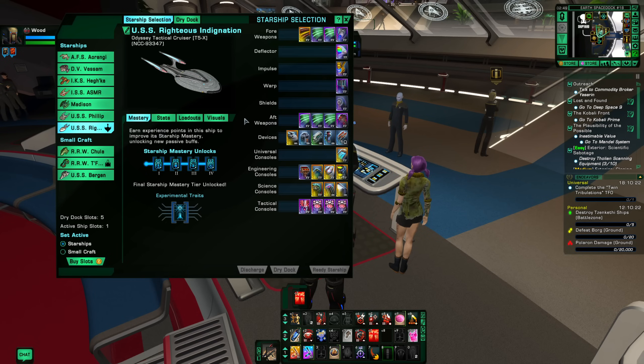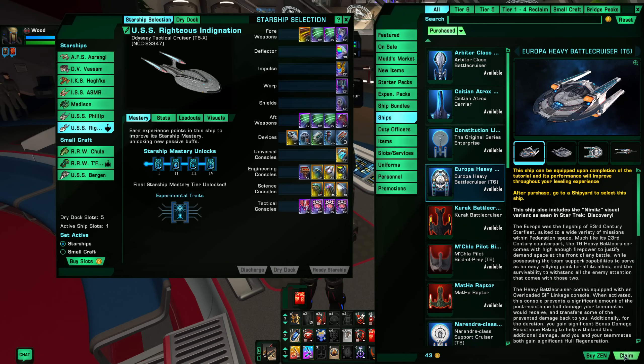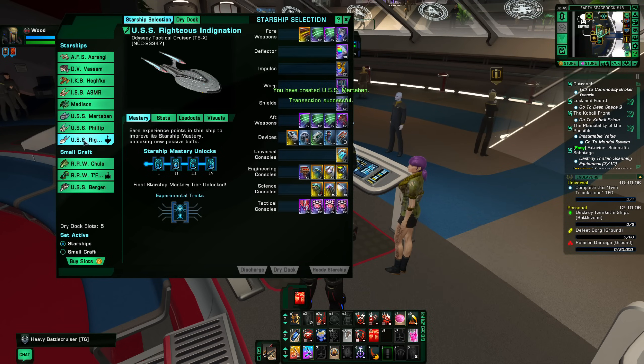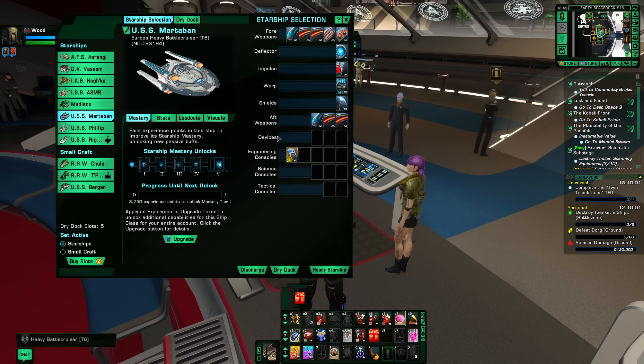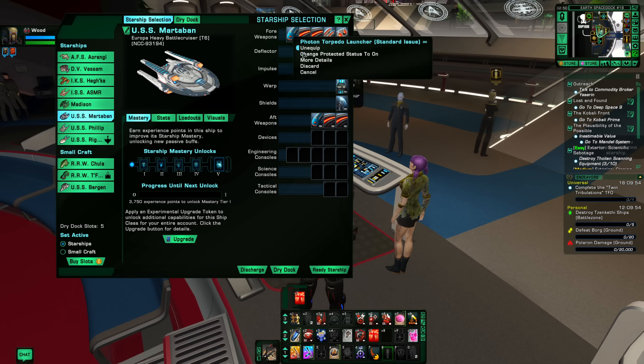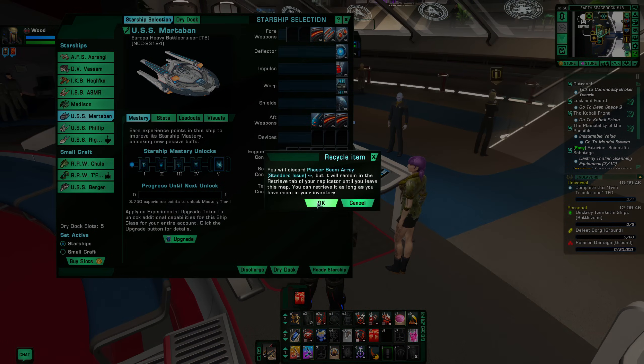Right now we have an Odyssey here slotted and we are currently in this ship. We're going to grab a new ship that we want to use — let's pick one that has a similar kind of layout. We're going to claim that. So that has been claimed. I'm still in the Odyssey. I don't want to use any of the gear that's on the new ship, so we're going to unequip the console that comes with it and then delete all of this stuff. There are two different ways to go about this depending on what you're wanting to do.